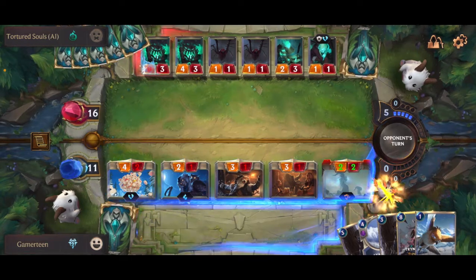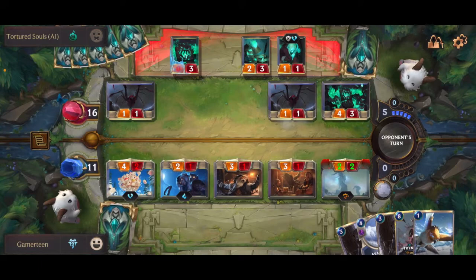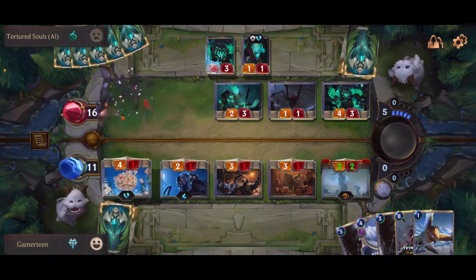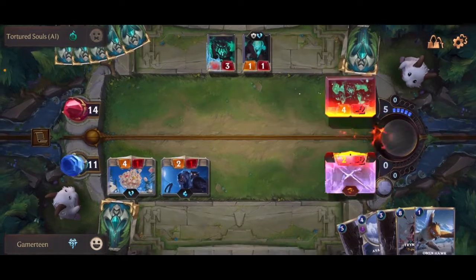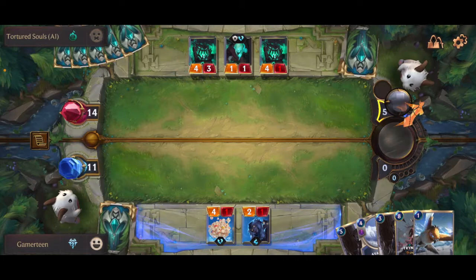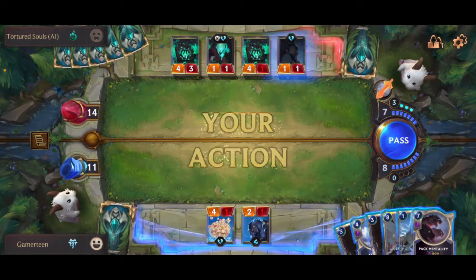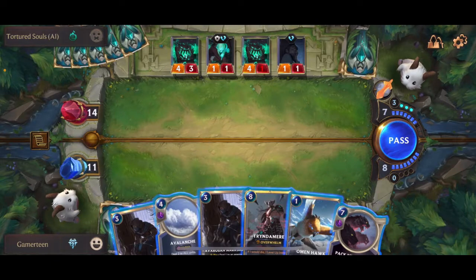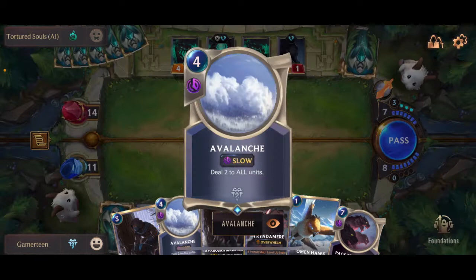And we can attack — leave the gap open, there we go, nice. A tie there, and we lose on that one. Lost a lot of my troops but that's okay. I'm just two troops behind, that's okay. We got the Omen Hawk, we can use the Avalanche spell.